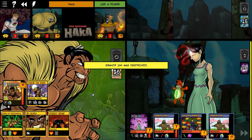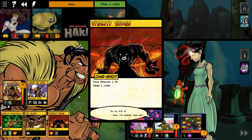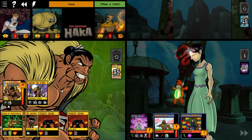She can absorb the damage — I can absorb her damage for her. Yes, because they realized it's just almost impossible not to do that.